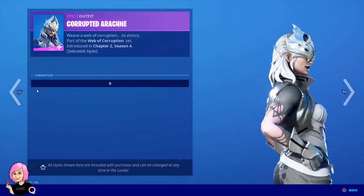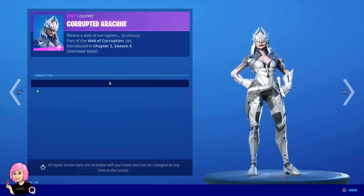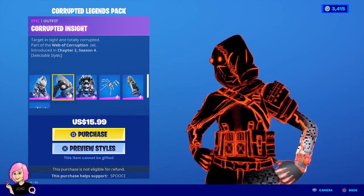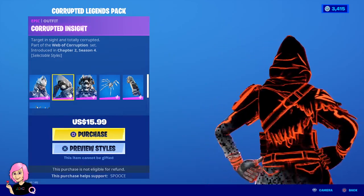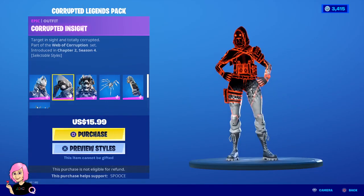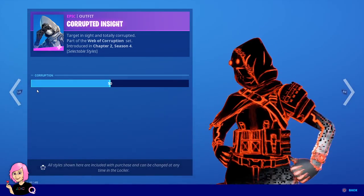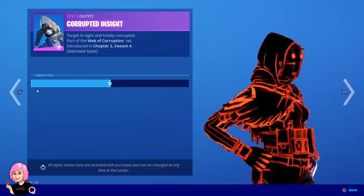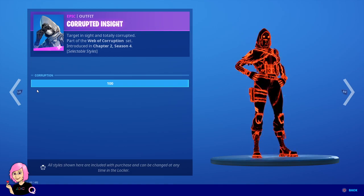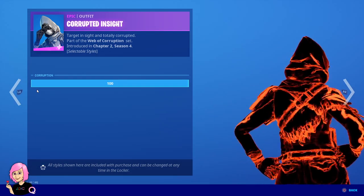I like the white one better, I think. I might get this one. And then the corrupted inside — I like the details on the skin. Let's also check what she looks like fully corrupted. There you go. I like her — she looks so badass.